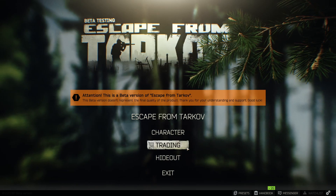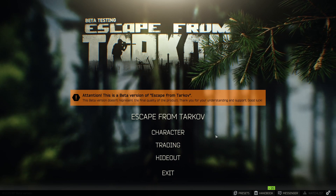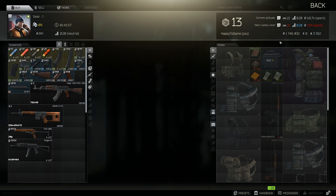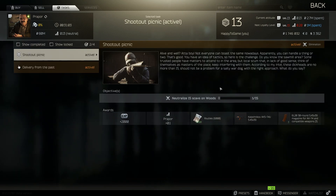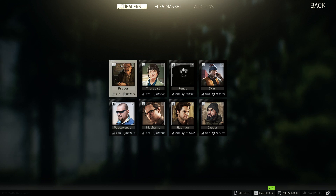What's up everybody, this is Happy to Game. Today I'm going over how to increase spending with Skier, Ragman, Prapor, and Jaeger. For those who have made it to level 15 in Escape from Tarkov — this is a big level because a lot of traders you can finally level to loyalty level two, barring that you've done a few of their quests to get your reputation up. So how do you increase the spending? Let's get right to it.